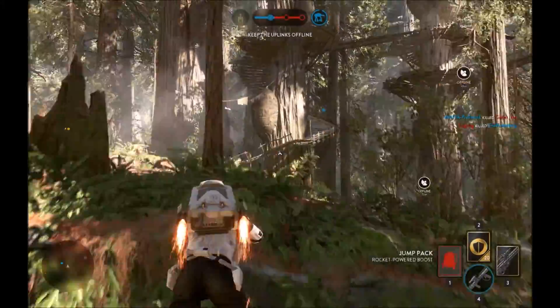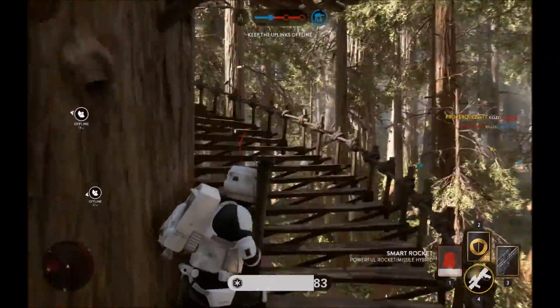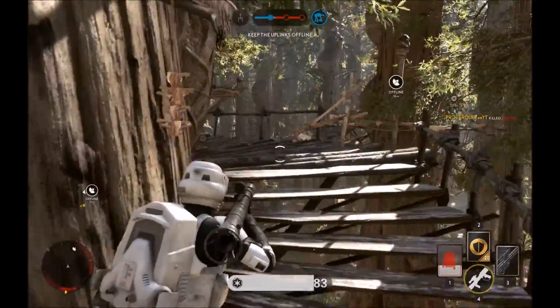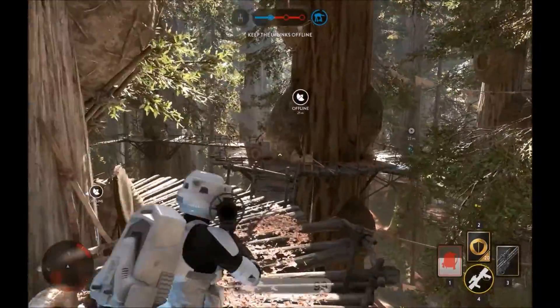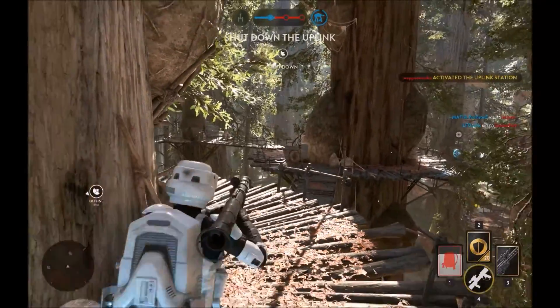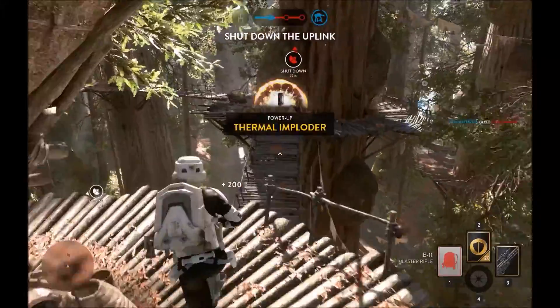An informant has revealed Skywalker's presence in your quadrant. Prepare to face it. Be careful! They outgun us! The uplink station has been activated by the rebels. We must deactivate it in order to stop a Y-Wing attack.